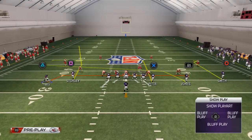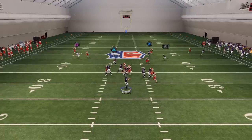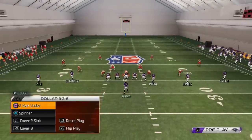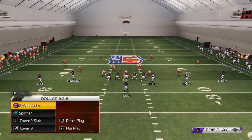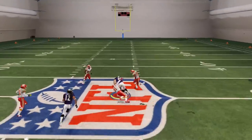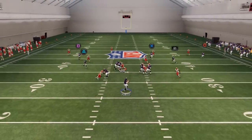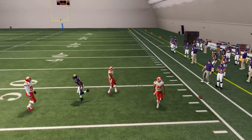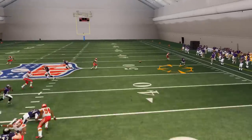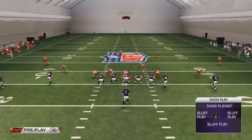Another thing you could do is bring Ray Rice in close and place him on an in route instead of a drag — this gives better timing and does a lot more things as well. Another read I like against zone is the in route: you can throw it when it cuts to the inside and be fine. You could throw most of these routes against the Zone Blitz. What I like to do is pass-lead Torrey Smith's route down to the right side when he cuts right — you'll see that nice catching animation.